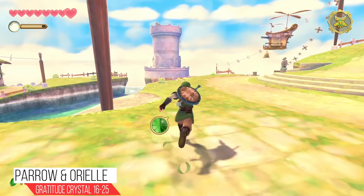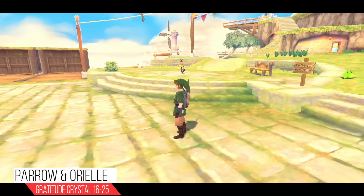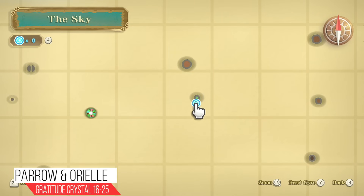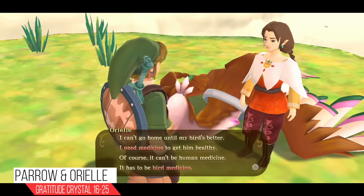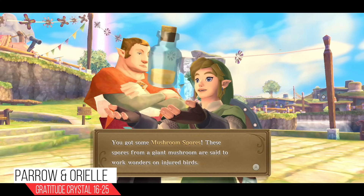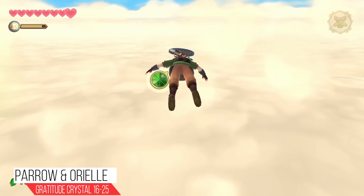Heading outside, you're going to notice a guy in the plaza who looks super frantic. He has a quest marker above his head — his little sister went out for a flight and hasn't come back. The little green island nearby is where we need to go. Speak to the girl there and she'll say her bird is sick and needs medicine. Return to Skyloft, talk to her brother, and he'll give you mushroom spores for the bird — and you actually get to keep the bottle, which is super neat.